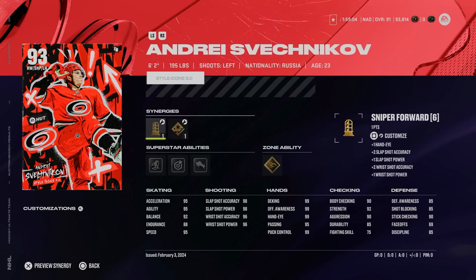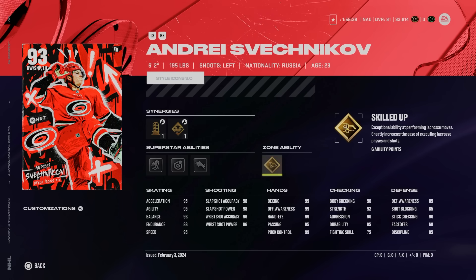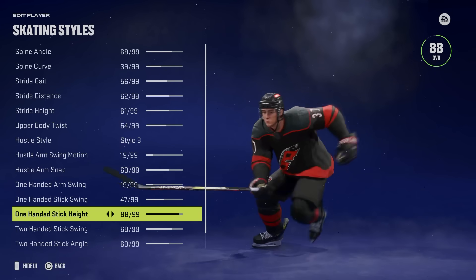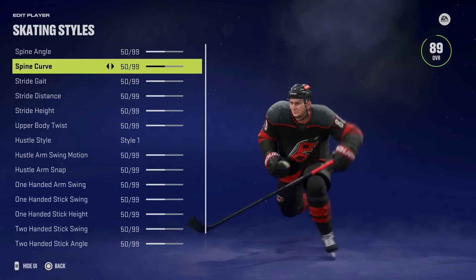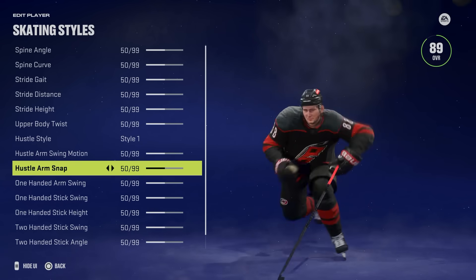Onto the S tier — the 93 Andrei Svechnikov. 6'2", 195, Sniper and Power Forward, as well as Speed Boost, Agile Dangler, and Shooting Boost, which means at 6'2", 195 he gets up to 95 speed, 95 acceleration, 95 agility, good balance, a max shot, and maxed hand stats. Body checking is 90 and he gets Silver Truculence for good measure. The real bonus with Svechnikov is that he has a completely random and unique skating stride different from virtually every other card. For whatever reason, someone stumbled into the EA roster office, randomly changed up the card, hit save, and it's been that way ever since. That's why very few players feel extremely different, but Svechnikov is one of them.